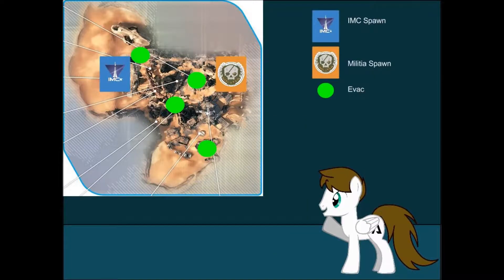These are the locations of all the spawns and all the evac points. The spawns are the same for hard point, LTS, and attrition — all three of those are exactly the same. There are four evac points, so that's pretty standard. They're all randomized — actually not depending on anything, it's just random for every single game mode. You never know where you're going to evacuate to.